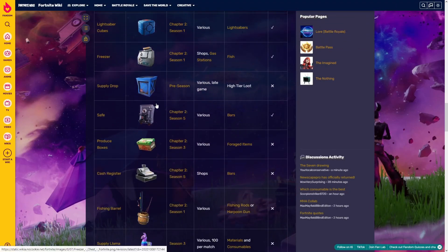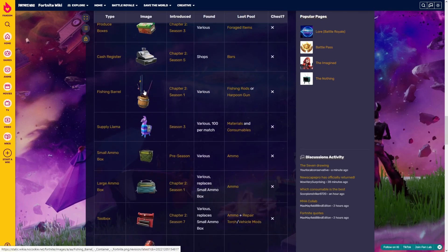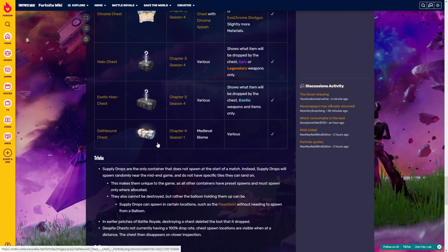You also have the freezers, supply drops, safes, produce boxes, cash registers, fishing barrels, supply llamas — but that's not in comp I think — small ammo boxes, large ammo boxes, tool boxes, even like the Spider-Man backpack or whatever. Everything you can open, you can get splashes from.